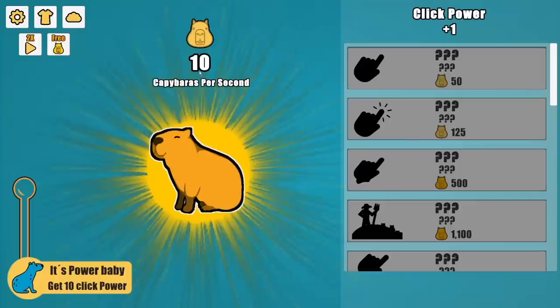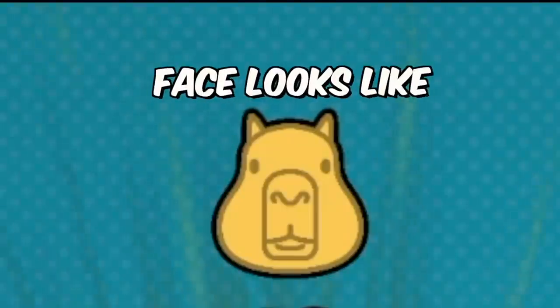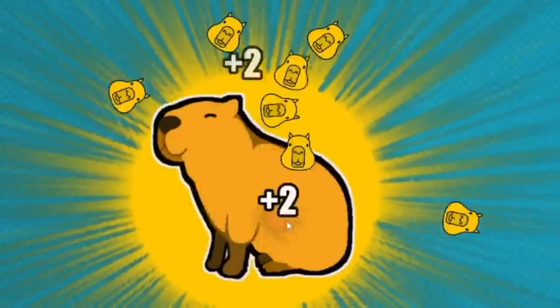Every time I click this capybara, I get 10 cosmic horror points — I think that's what those are. At least that's what the face looks like. And thus begins my capybara clicking empire. I get a little upgrade, making it where I get two cosmic horror points.